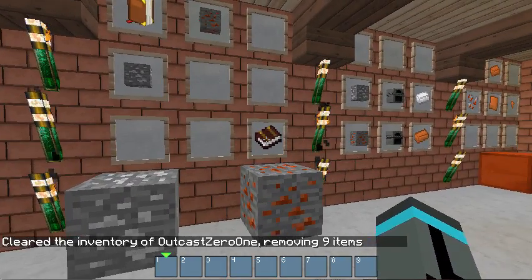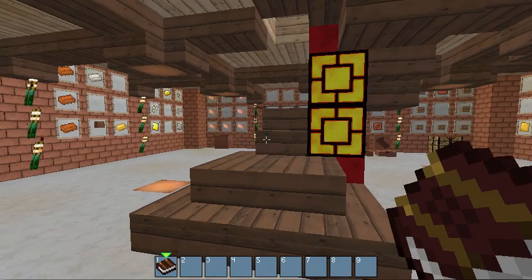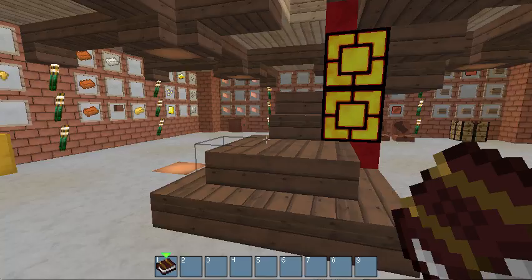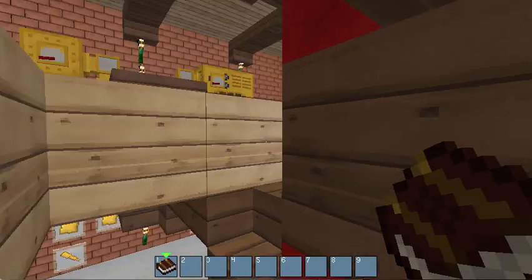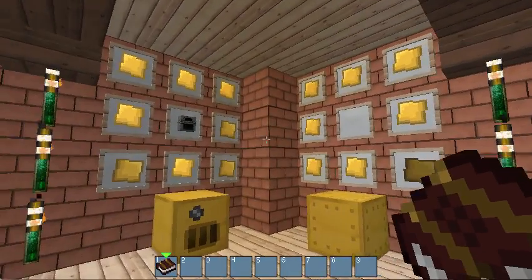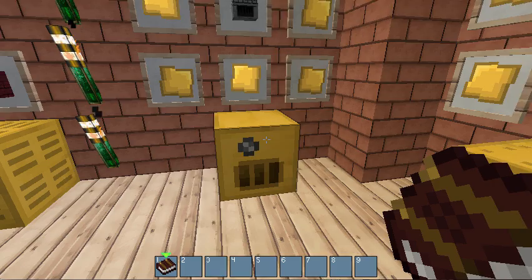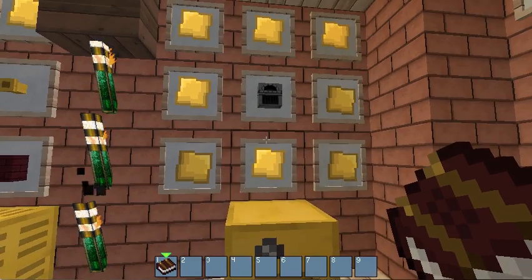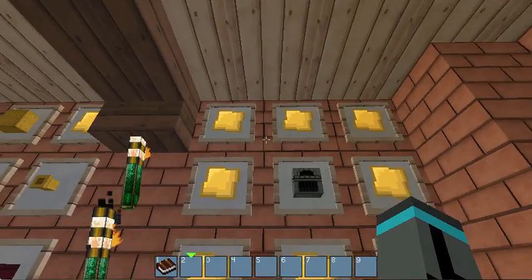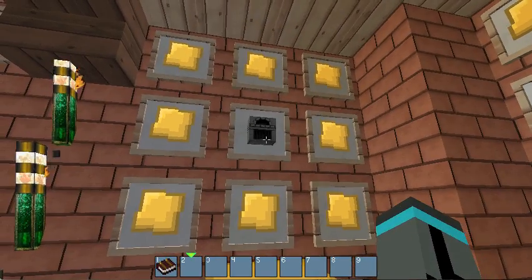Now we're going to go over some of the more advanced components — the Steam Power. The heart and soul of every single system is your boiler. You make it by taking eight brass plates around a furnace to get a boiler.